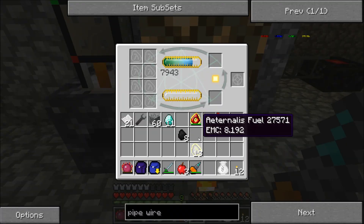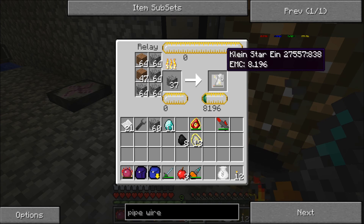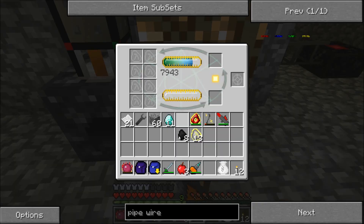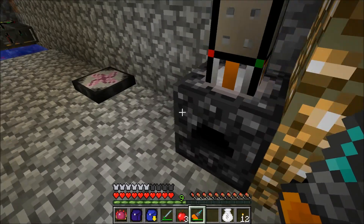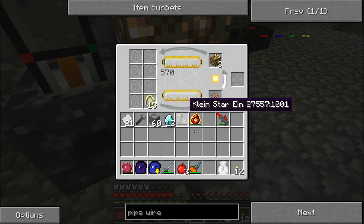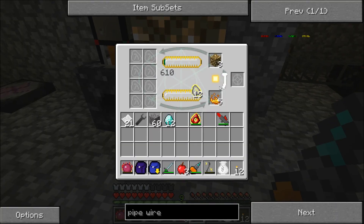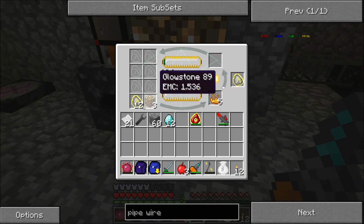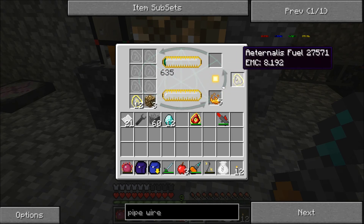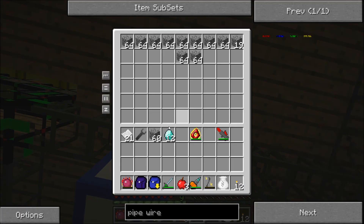I just need a little bit of EMC — 8192 EMC please, for my Klein Star, thank you very much. And right now you can continue doing your duty, and I can get myself a 12th diamond. Cool. So right now I'm back up with my diamonds. What happened to my Klein Star? Okay, this is not what I want to happen. So grab me some more of this stuff, and actually this stack of cobblestone can go into that chest.